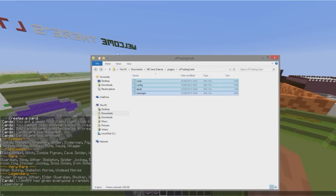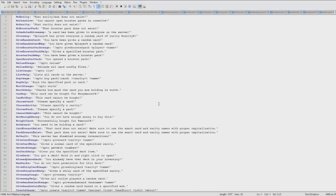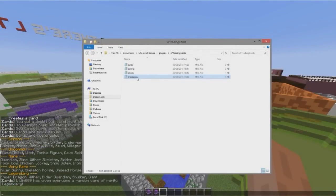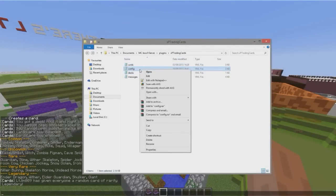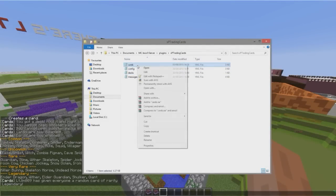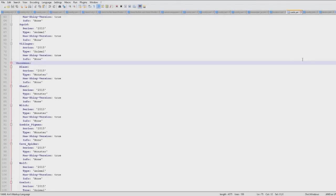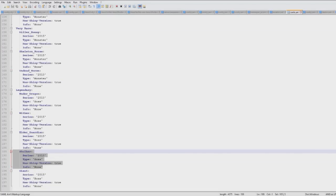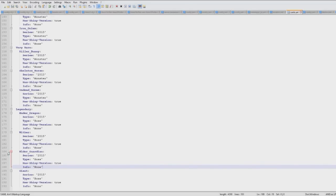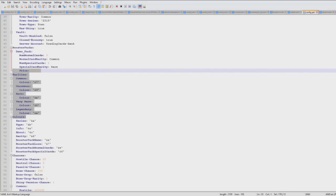I'm recording with ShadowPlay. If you go into the plugin folder you can see there are four files. The messages file is pretty straightforward — you probably don't want to mess with it. The decks file you shouldn't touch unless you know what you're doing — it just saves data about people's decks. The config and the cards files are what you can edit. The cards file shows you all of the different cards and what types they are — legendary ones are here. You could get rid of shulker if you really wanted to.